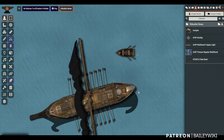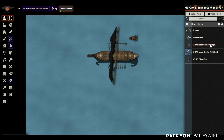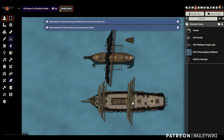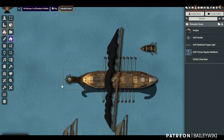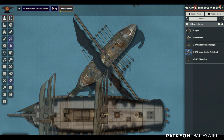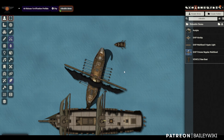Our acolytes are staying pretty well stuck to that tile of the boat. Now they want to upgrade again — the frigate pulls up and we're going to change the ram on the front of the trireme. Our acolytes are now going to ram this frigate and board it.